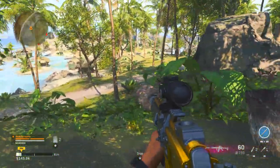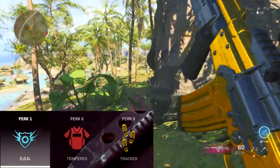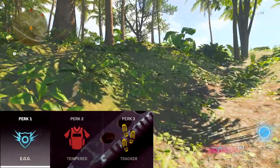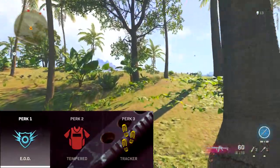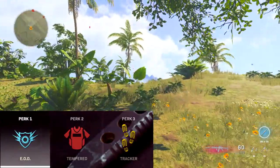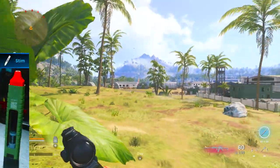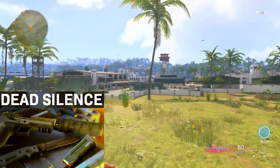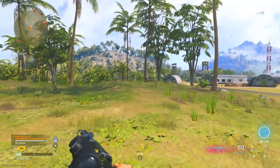For the secondary, put on any weapon you like since you won't be using it. For perks, I'd recommend EOD in perk slot 1 to take reduced damage from non-killstreak explosives and fire, Tempered in perk slot 2 to refill armor plates to full with 2 instead of 3, and Tracker in perk slot 3 to see enemy footprints and locate nearby players. For equipment, ignore the lethal slot, and use a Stim Shot as your tactical to heal if you take damage. For the field upgrade, Dead Silence works well so you can move faster.